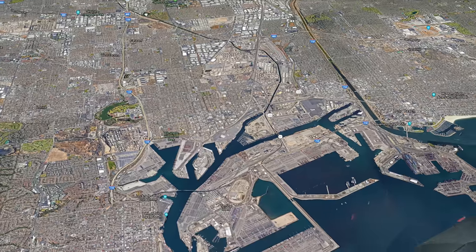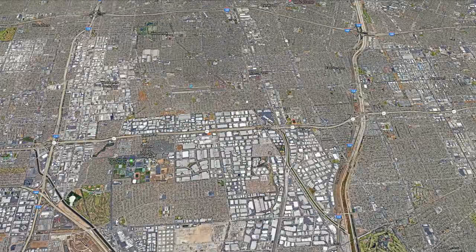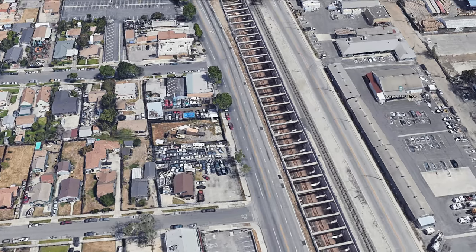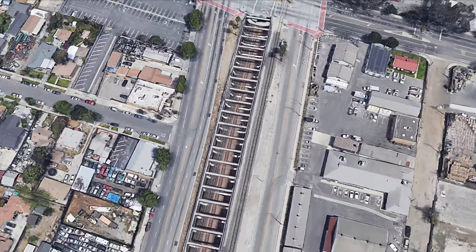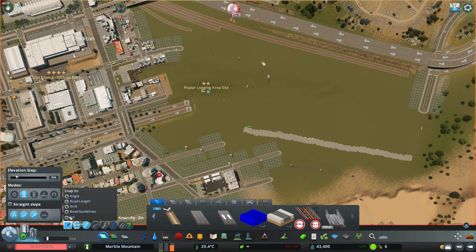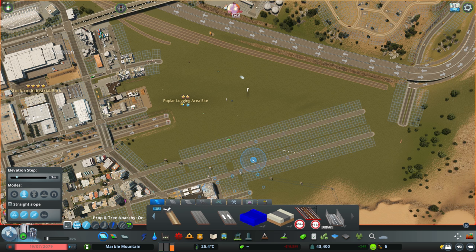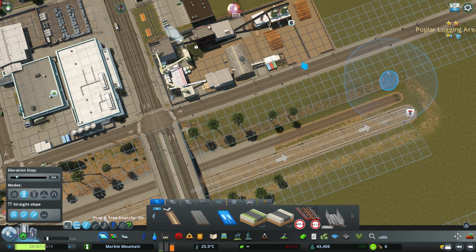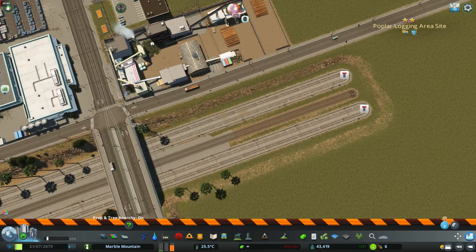This is based off Los Angeles infrastructure. There's a train line that goes all the way down to the docks, stretching down pretty much the entire length of the city. It's really interesting and also a really effective way of getting goods in and out of the city via the docks. It doesn't have to cross any lines — it's pretty much directly underground — and I'd like to create something quite similar.